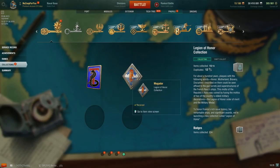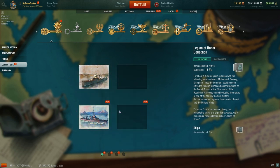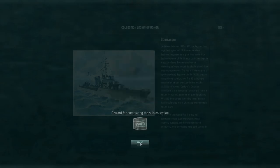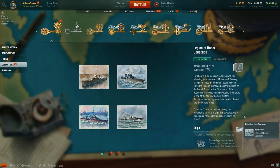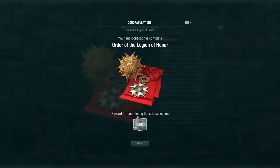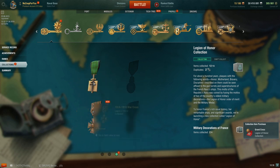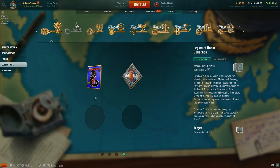You can see right here — here's the Legion of Honor collection, and you can see the second flag right there. You also get the secondary color scheme. Out of 22 crates, I wound up with a fair amount of duplicates, although I wasn't quite able to finish the entire collection off. That's no biggie — that's kind of hard to do even with 22 crates. I managed to finish one collection off, got that camouflage and the extra camouflage scheme in addition to the flags.